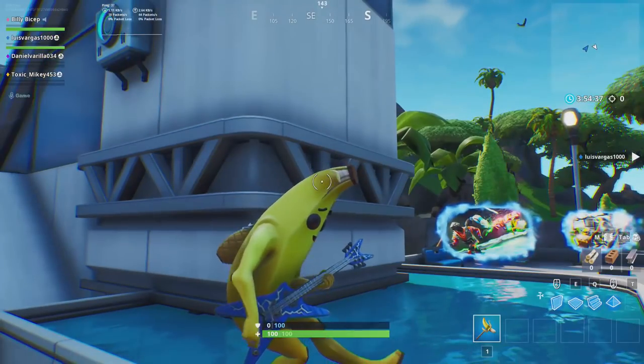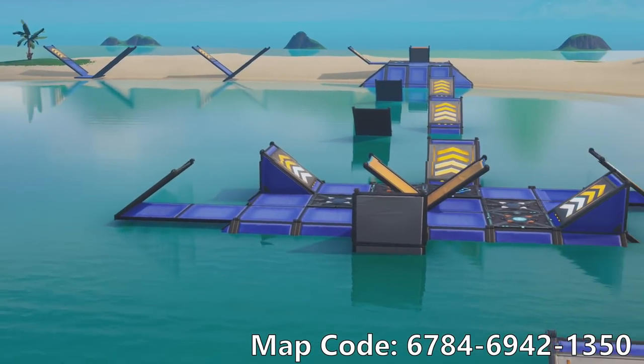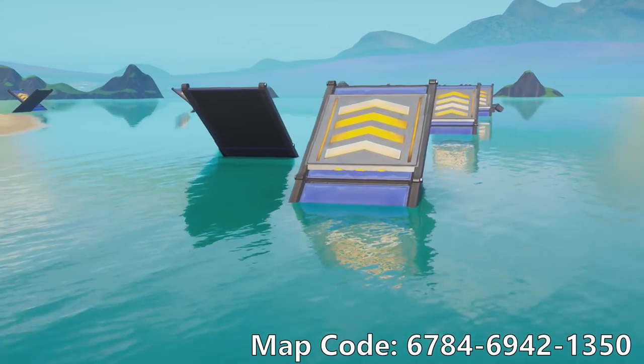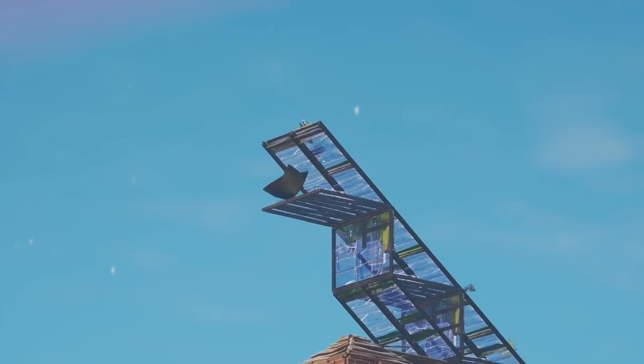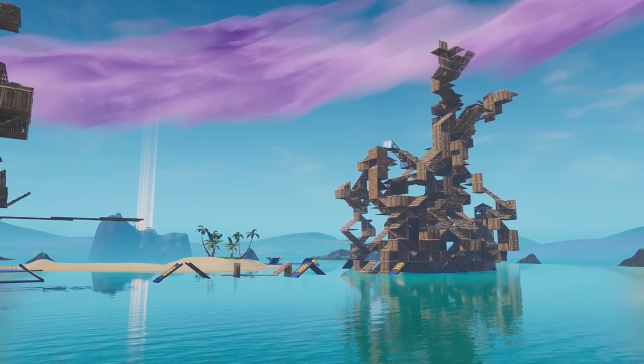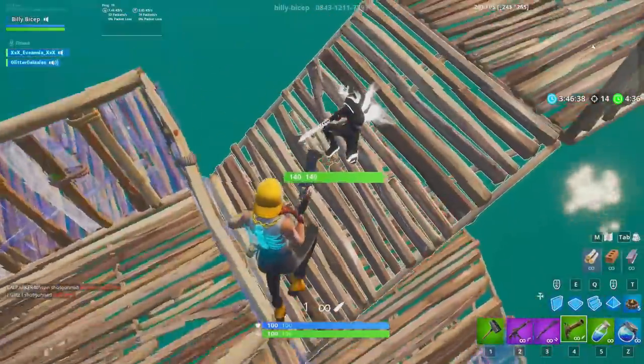If you don't have a server, feel free to use mine. With 16 spawn pads on 8 different build battle arenas, all 16 players in the playground can have an isolated one-on-one build fight. Usually though, half the server decides to have a huge deathmatch in the middle of the map — it's a great time. The match resets every 12 minutes, or when a player reaches 15 kills.